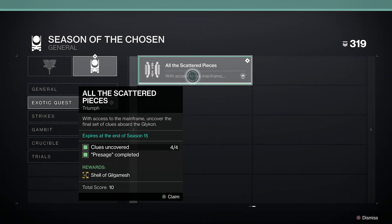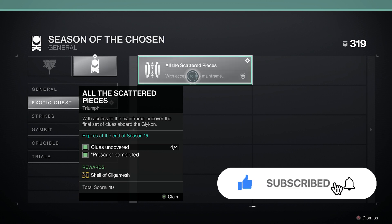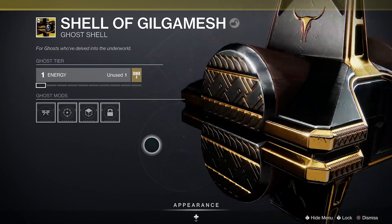Hey guys, what's going on? Abby here. Welcome back to another Destiny 2 video. Today we're going to be talking about how to get the exotic ghost shell from the Presage exotic quest. This is for the Triumph 'All the Scattered Pieces.' As you can see here, this is what the ghost shell looks like, and I'm going to show you guys how to do that.